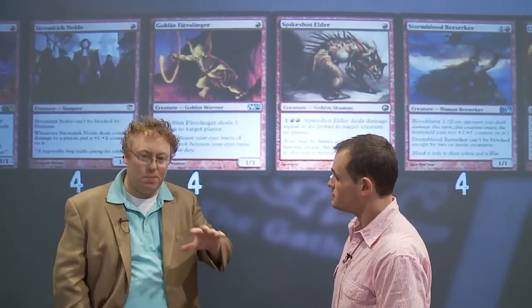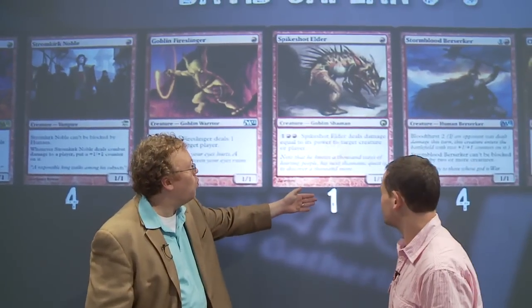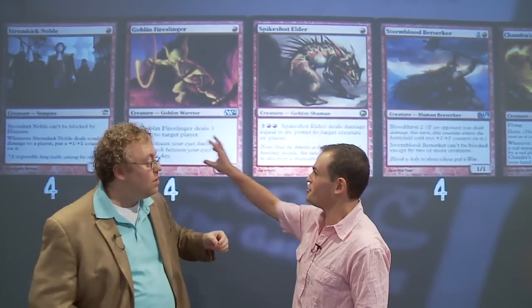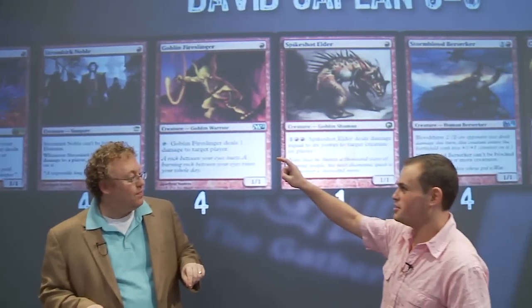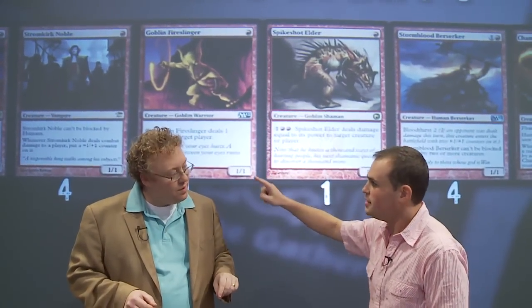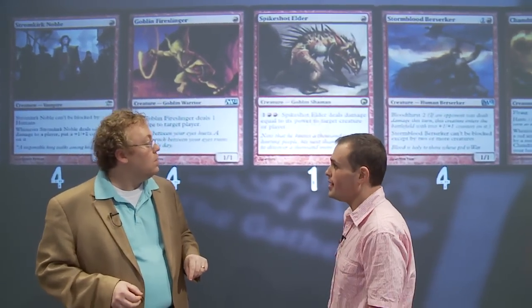Traditionally, mono-red decks want to be very consistent — four of this, four of that. So why only one Spikeshot Elder? You combine this card with the three Grim Lavamancers to make a pseudo four-of. Running four Grim Lavamancers will deplete your graveyard way too quickly. So we were talking about either running two and two or three and one. We ended up with three and one, and it worked all right.